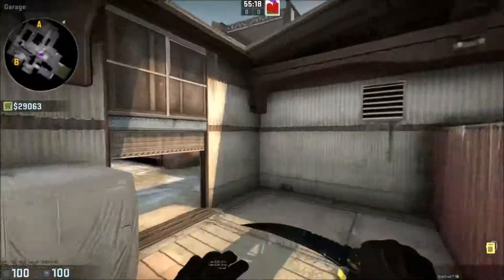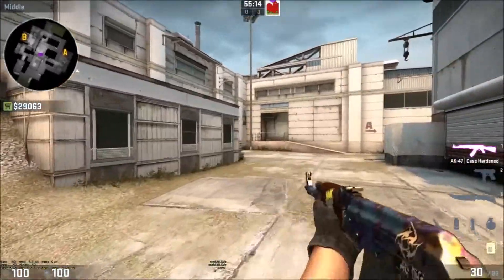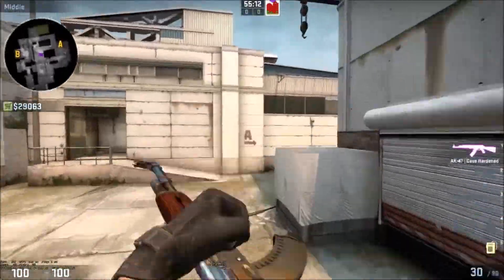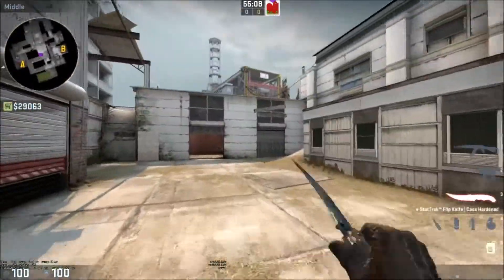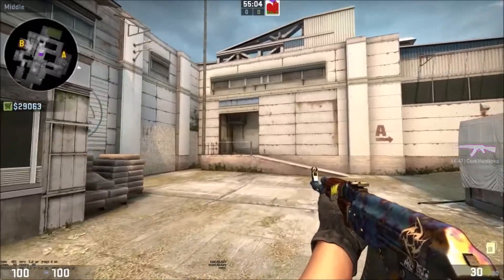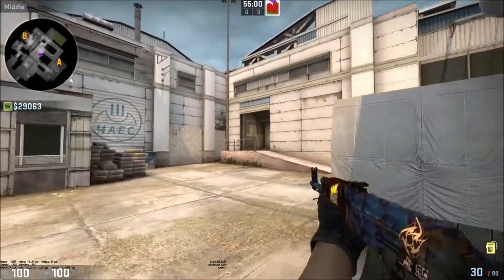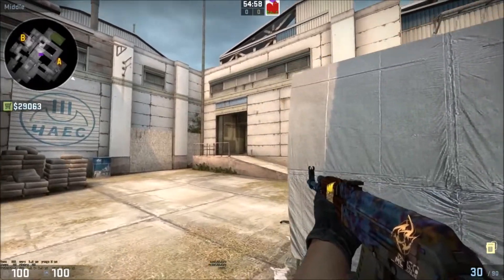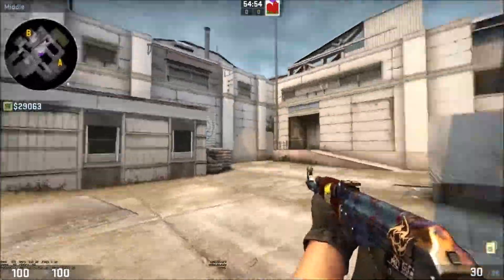In this video we're going to look at how you take mid control as the terrorists on Cache. Mid control on Cache is so important since you're able to split sites really easily - pushing up highway, bursting through the vent, pushing through Z connector, and it allows for really powerful lurks to vent retakes when coming in from highway towards A or towards the vent area if you're a partner on B.